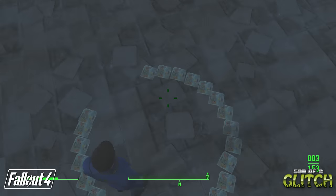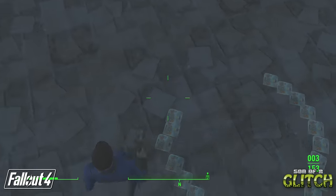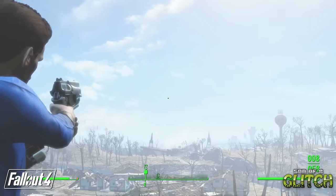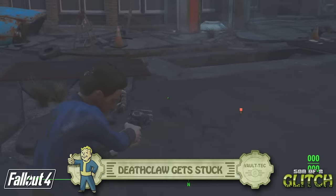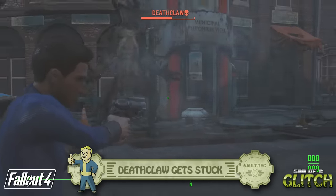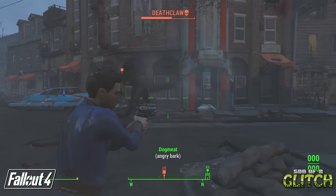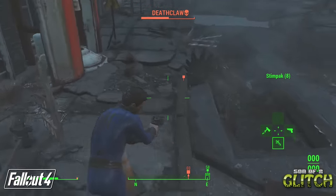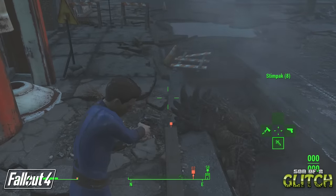This same process can be used to create duplicates of any item, so it's got plenty of uses. Now we're ready to explore the Commonwealth Wasteland. One of the first big creature fights we come across is a Deathclaw - and boy is he a force to be reckoned with, especially this early in the game. But sometimes he can get a little bit stuck in the ground he emerges from.